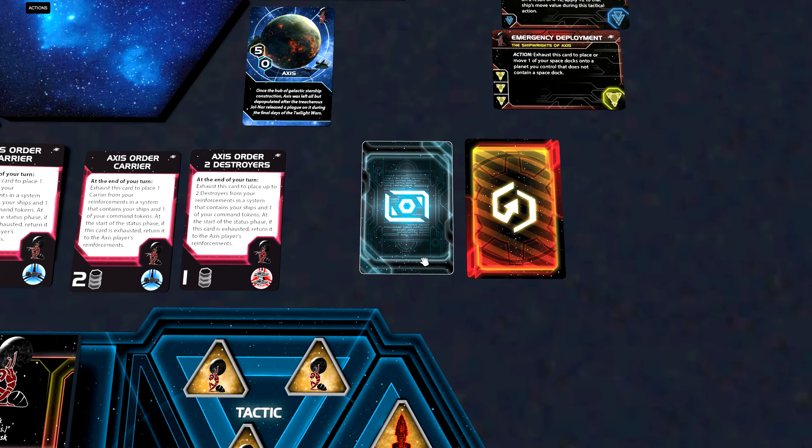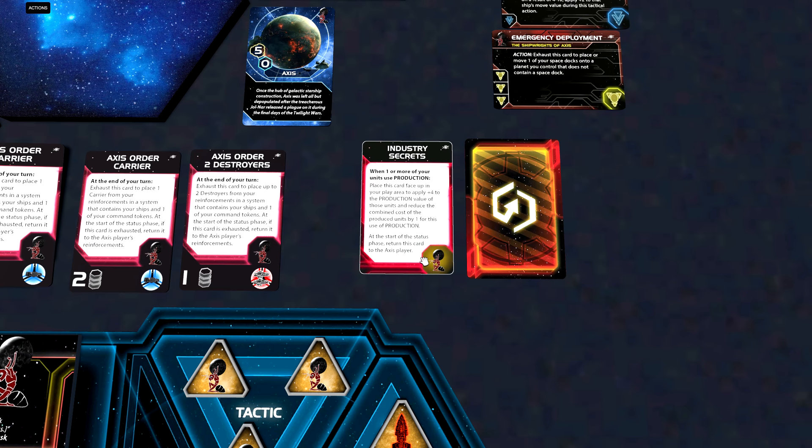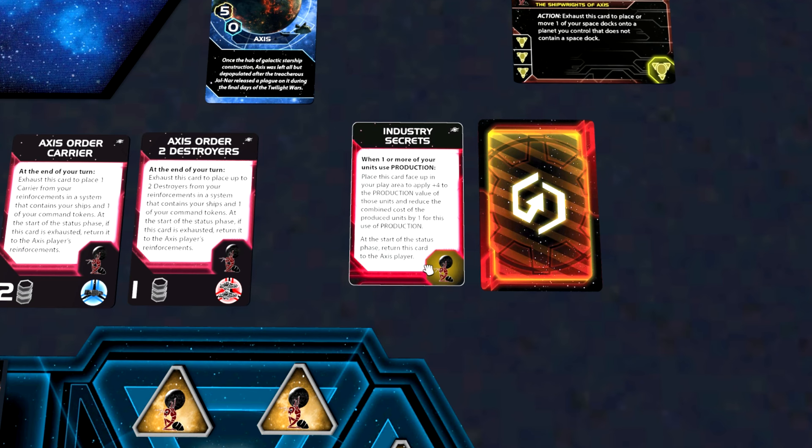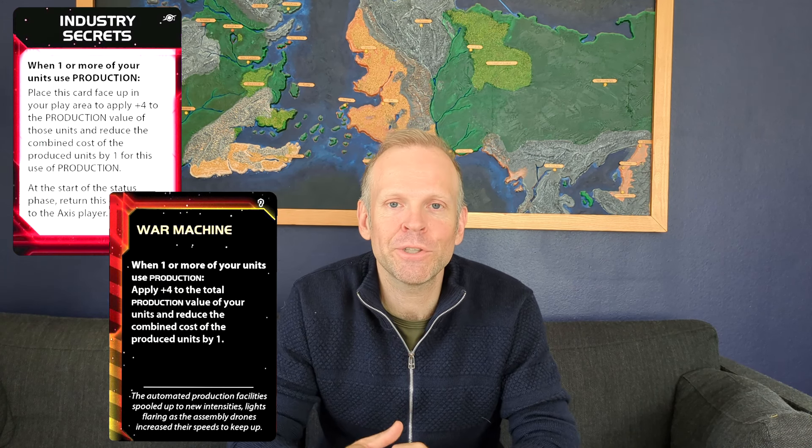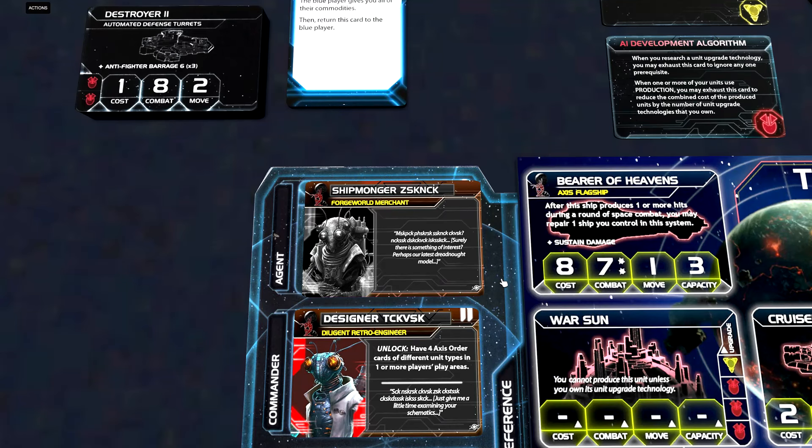Now let's have a look at the promissory note, called Industry Secrets. When one or more of your units use production, place this card face up in your play area to apply plus four to the production value of those units and reduce the combined cost of the produced units by one for this use of production. At the start of the status phase, return this card to the Axis player. The promissory note is more or less just a War Machine action card, but if there is a faction at the table with a low production capacity in their home system, this is an easy sell — not because of the production discount, but because of the increased production capacity.